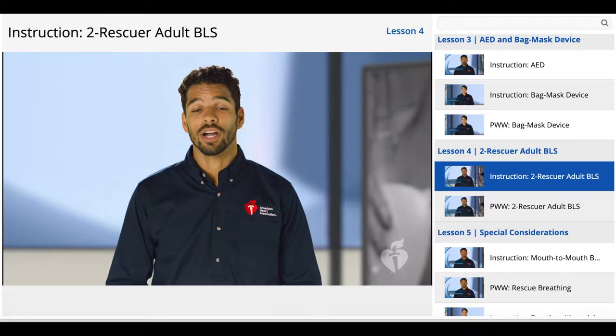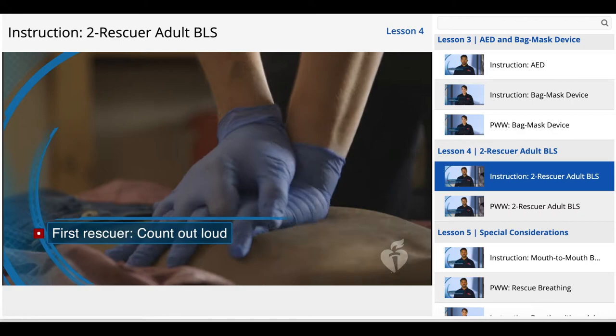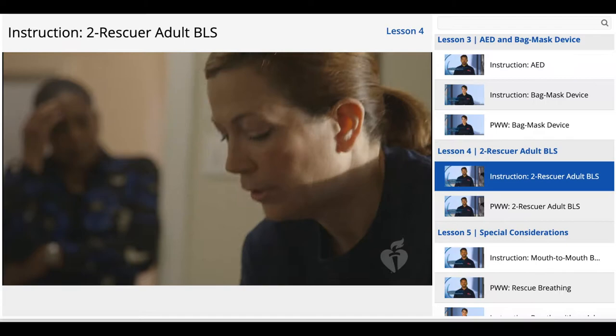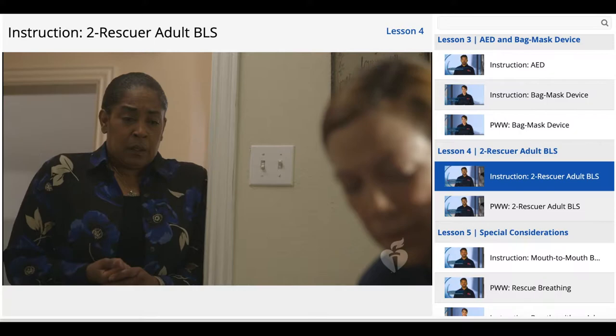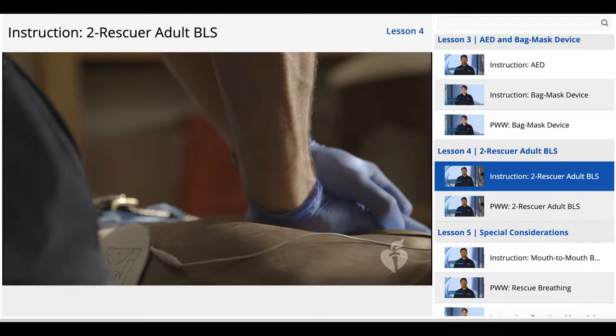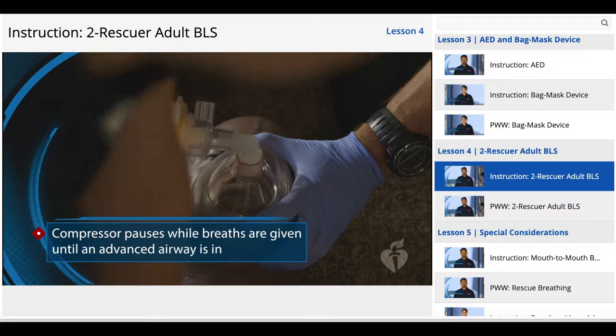For many healthcare providers and other rescuers, the two-person or team rescue is a more common occurrence. So let's first look at the roles for two-person rescues. The first rescuer should begin CPR with chest compressions while counting out loud and delivering breaths — basically handling the situation as a one-rescuer scenario at first. It's important to remember that the rescuer performing compressions should switch roles about every two minutes to avoid fatigue and ensure that compressions remain effective.